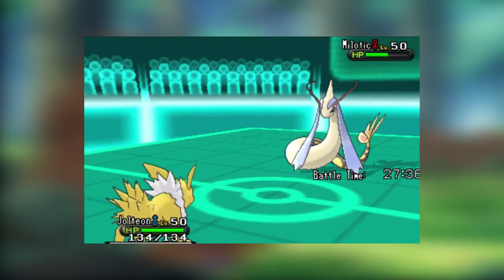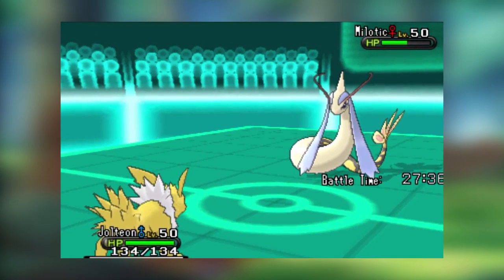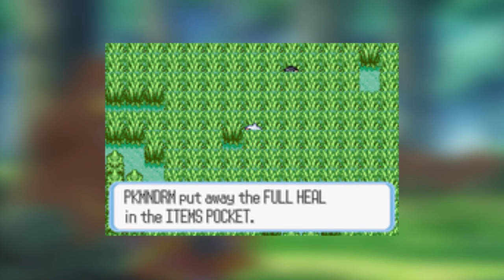For instance, when used in the standard blue link battle stadium, Secret Power does 70 base damage, has the animation of the move Strength, and has a 30% chance to paralyze the target Pokemon. There are many alternate outcomes that Secret Power can have in battle — it even has a chance to poison the target Pokemon when battling in tall grass. It's honestly so unfortunate that this move is limited because of the lack of variety in link battle stadiums. Most people probably didn't even realize that Secret Power could do anything other than be a subpar move that has a chance to paralyze.